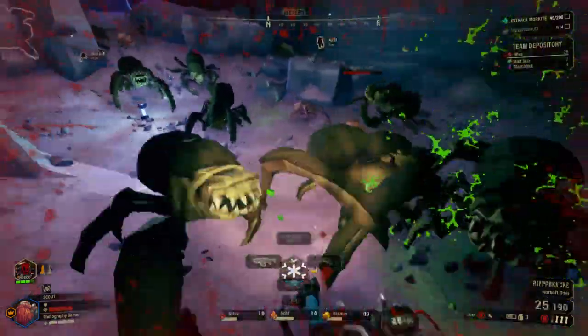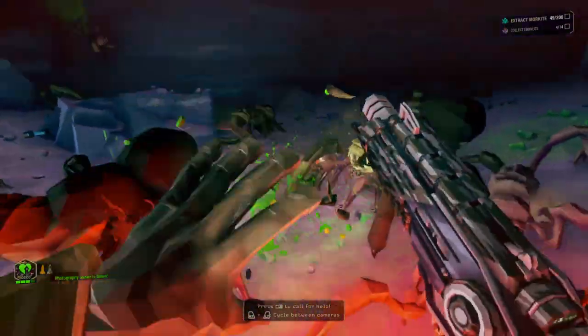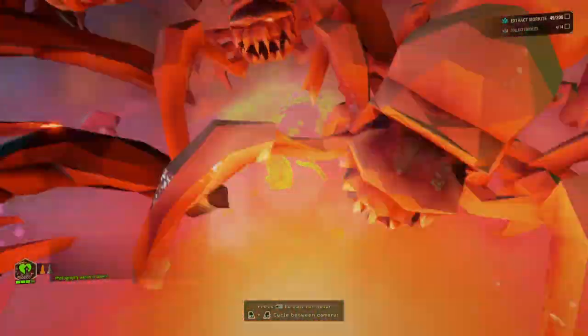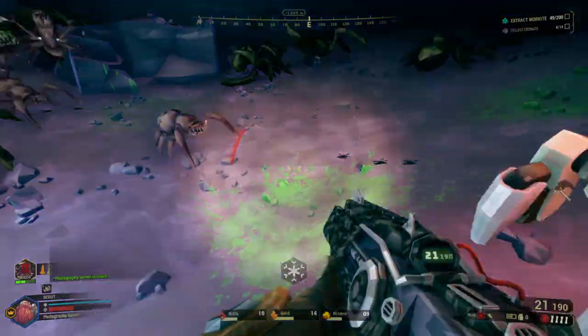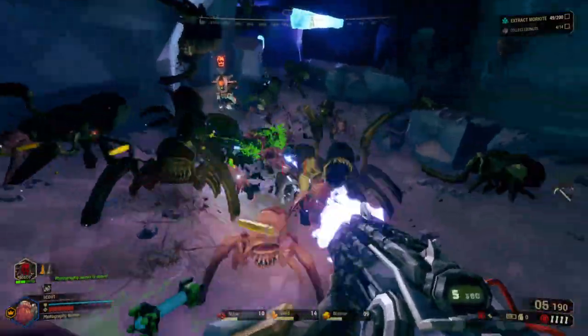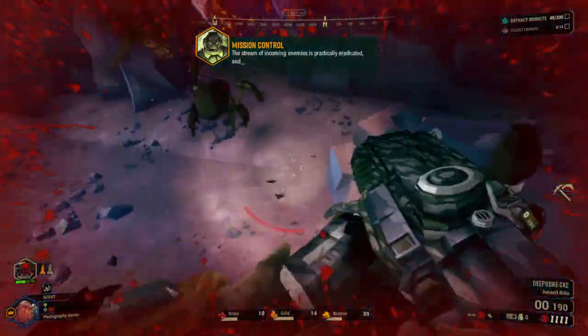Number six: not utilizing your shields. The rechargeable shield can and will save your life in Deep Rock, but it takes time to recharge. So if you're in a spot of bother with low health, run away and let your shield recharge. And if you're lucky you might also find some red sugar that will boost your health on the way.